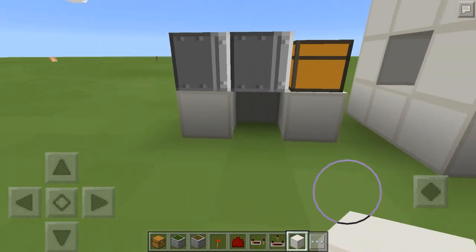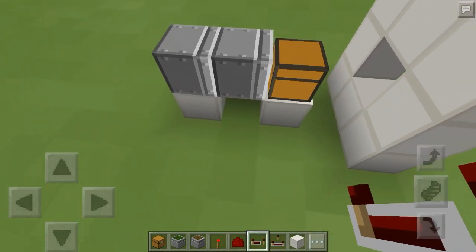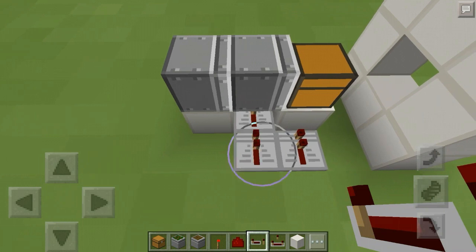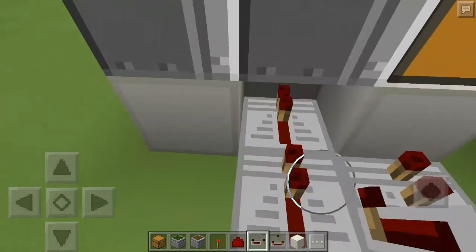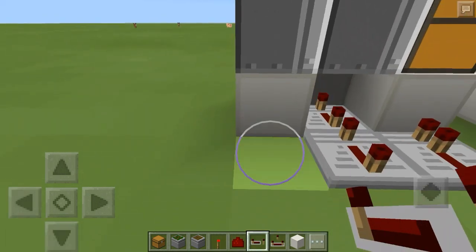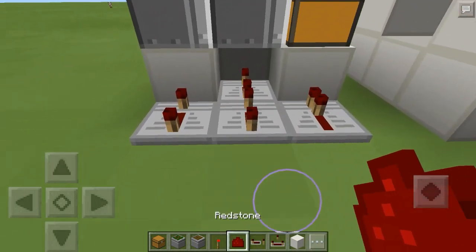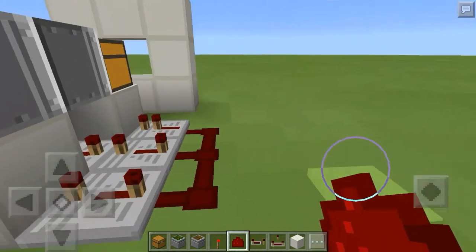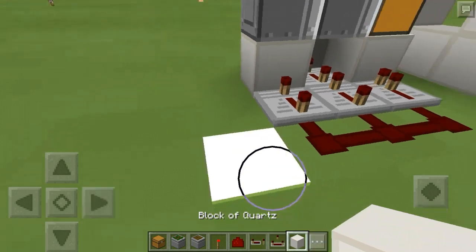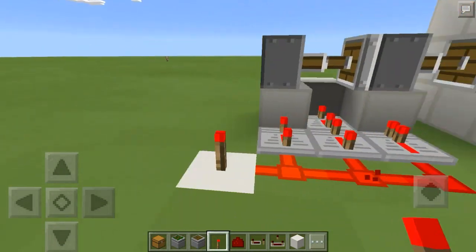Next, come to this side and take your repeaters — place one there, one there, one there, and one there. Both of these are on four-tick delay, and one there also on four-tick delay. Then put redstone dust right there.